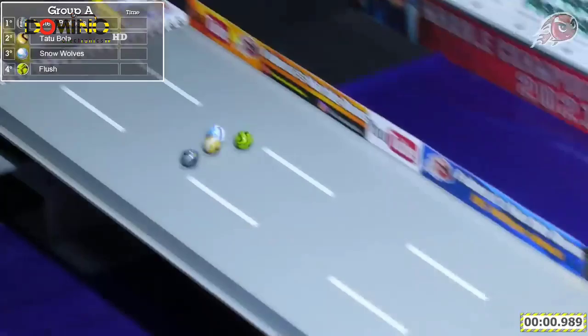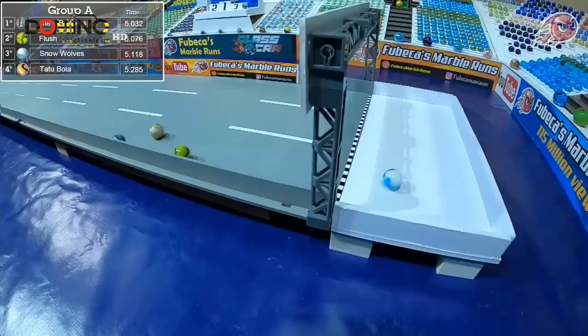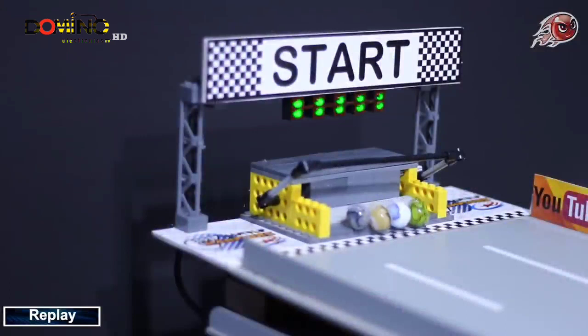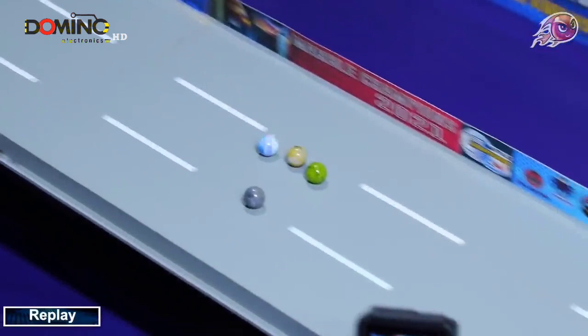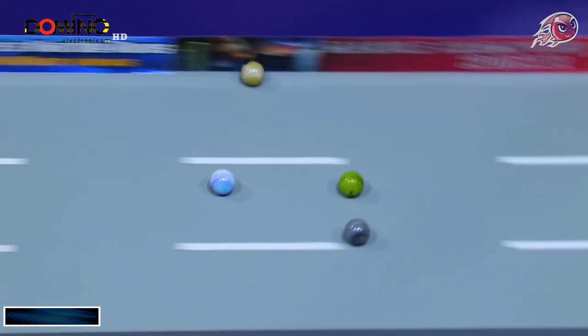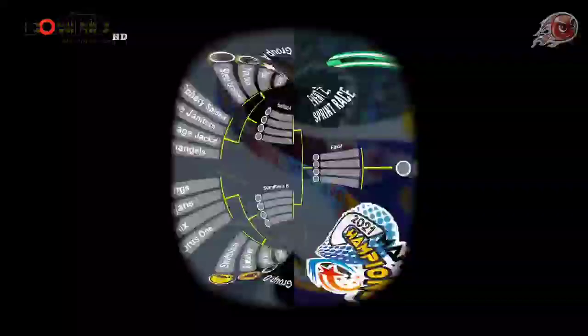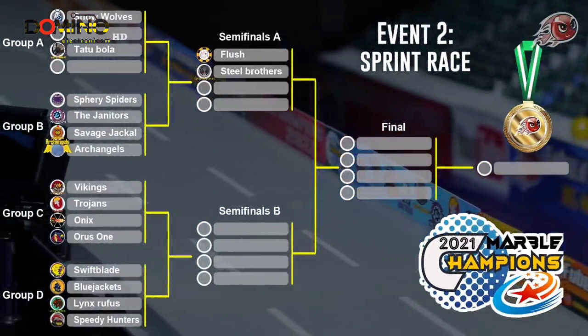They come out of the gates — here we go. It looks like Flush and Steel Brothers coming across the line. Steel Brothers takes the lead and Flush takes the second advancement place over the Snow Wolves, who finish third. Tatu Bola finishes last and will not advance. Those are the silver marbles of the Steel Brothers — not surprising based on the name. There was a pass for the lead right at the end with a little contact between the top two finishers. Flush and the Steel Brothers advance into the first semifinal.